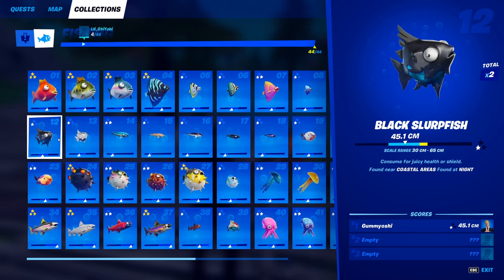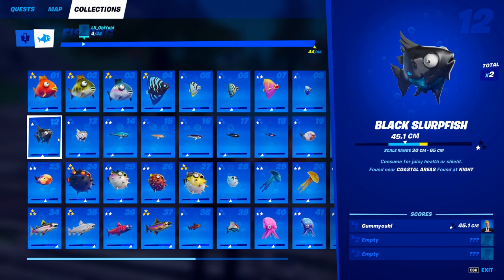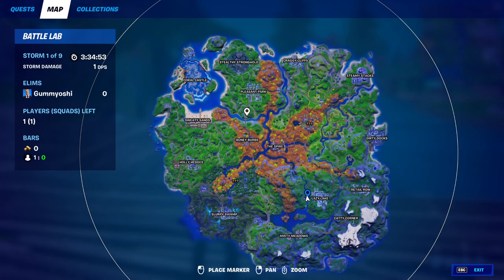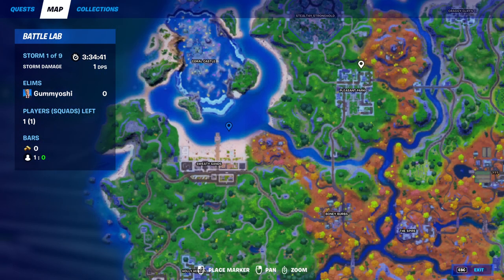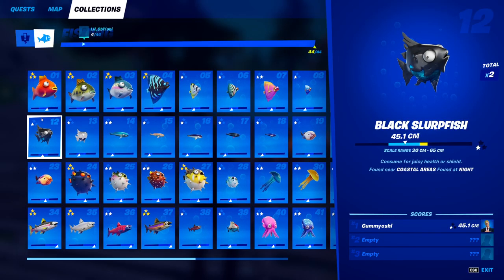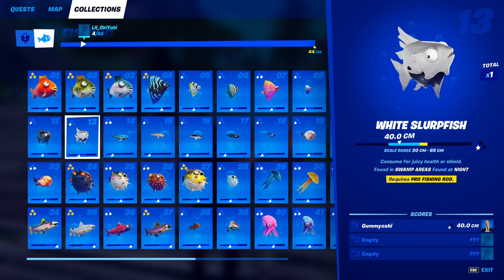For our 12th fish, the black slurpfish — this guy can be a little bit more difficult to catch, but with the Battle Lab tip and setting it to nighttime mode, it's a lot easier. The black slurpfish can only be caught in coastal areas at night, which is typically pretty hard. But if you go into a Battle Lab and set it to nighttime mode, then all you have to do is catch one in a coastal area — like Sweaty Sands or above Craggy Cliffs. The black slurpfish does not require a pro fishing rod, just a harpoon gun or standard fishing rod.